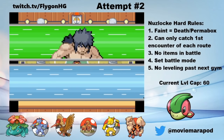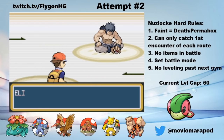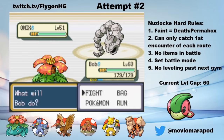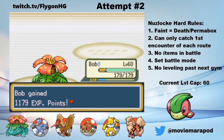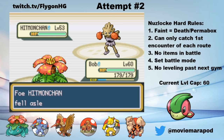Next is Bruno, so I heal up my boys and go to the next room. Bruno leads with an Onix, so I lead with Bob, who one-shots it with Razor Leaf. Onix looks so cool, but it is one of the worst Pokemon in the game — it levels up ridiculously slow, has terrible special defense, and alarmingly low attack. It's so bad. Hitmonchan is next, so I put it to sleep and switch to Spee Column.